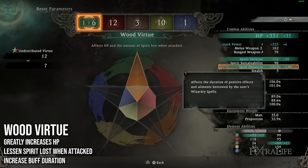Lastly for Wood Virtue, it also increases your spell duration — this is usually positive buffs. So if you're someone who likes to buff themselves with buffs that reduce the damage you take or increase your damage, these will last longer on you for each point invested here, which kind of goes hand in hand with the tankiness.